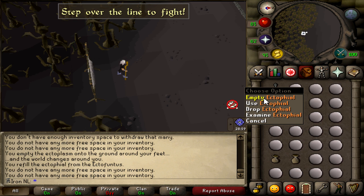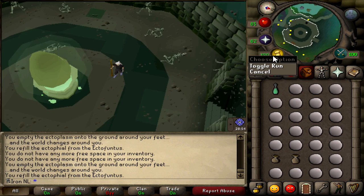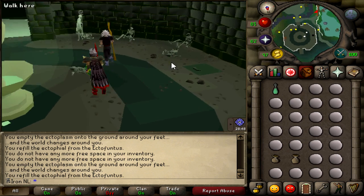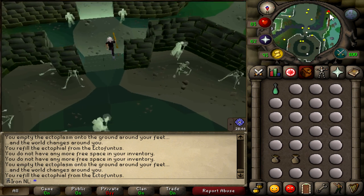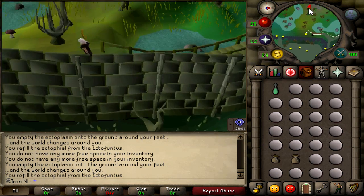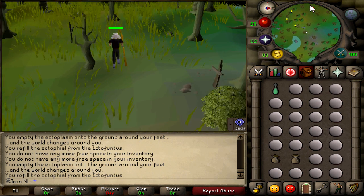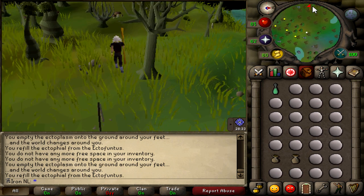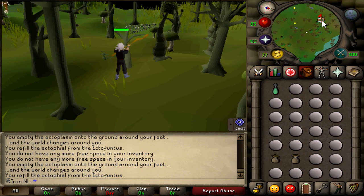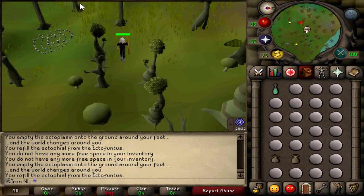If you use the Ectophial you will be teleported to the Ectofunctus with 100% run energy, which is really useful. Don't forget to refill it again, otherwise you will have a problem on your next trip. Then go south and west to the haunted woods where there is a fairy ring. Watch out for a yellow tree in the path — you will get stuck behind it, so walk around it to not lose any time.